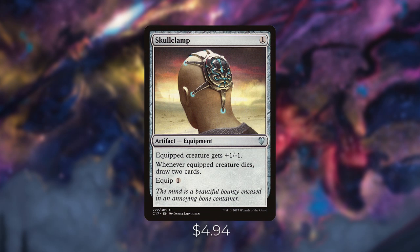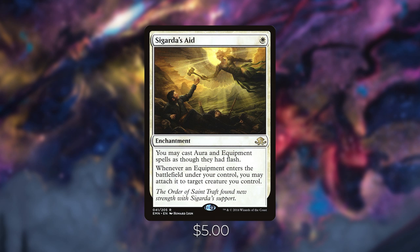Now let's talk about some powerful utility cards. Skullclamp is one colorless artifact — equipped creature gets plus one/minus one; whenever equipped creature dies, draw two cards; equip for one. Since Siona makes 1/1 tokens, Skullclamp lets us draw two cards for one mana by equipping any token. It's a really powerful card in any token strategy, especially with one-toughness creatures. Sigarda's Aid is one white enchantment — you may cast aura and equipment spells as though they had flash, so we can play auras at instant speed to save our creatures if needed.